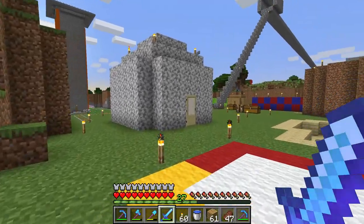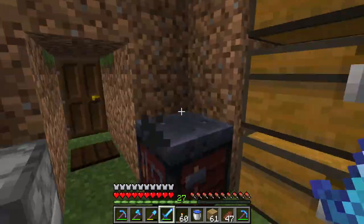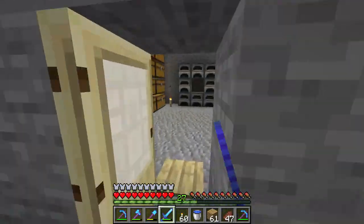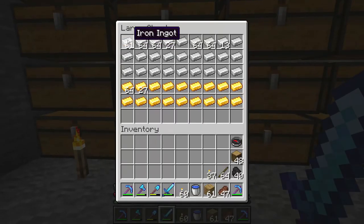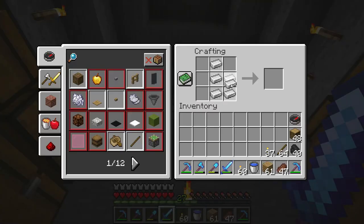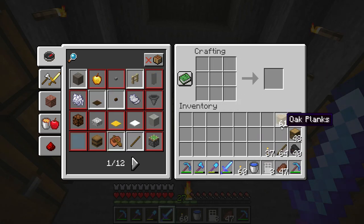I want to show you how you can use iron doors and how to make them. To make an iron door you will need six iron ingots and a crafting table. Put the iron ingots in the crafting table and you can get three iron doors.